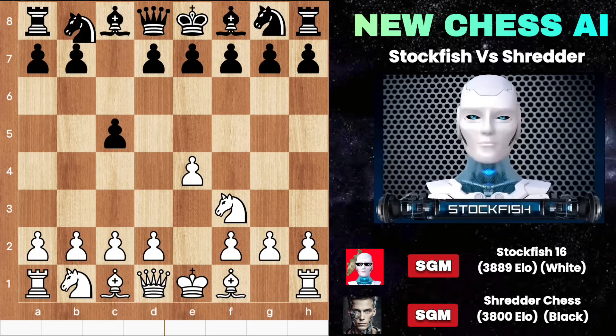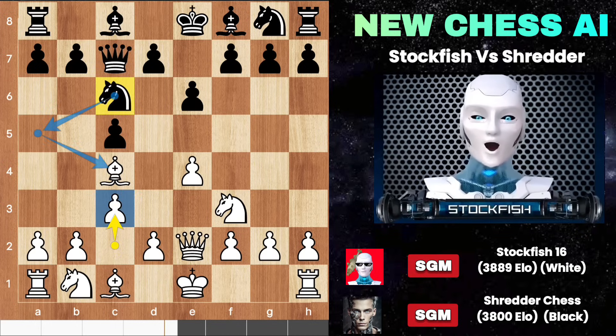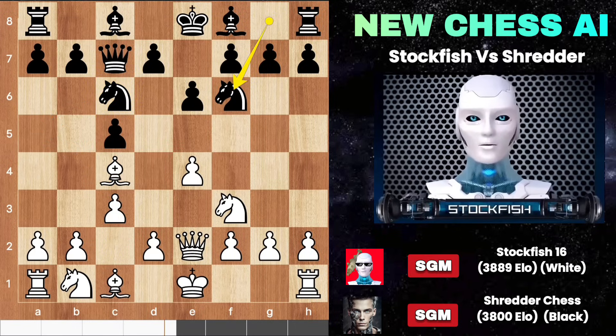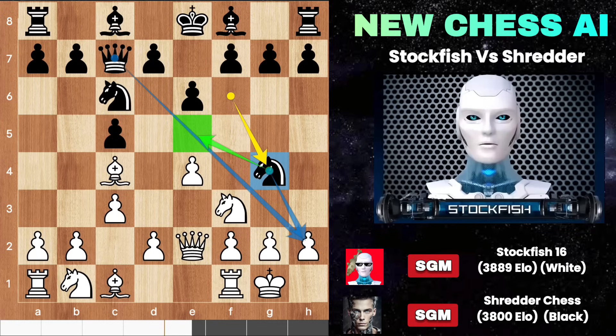We have the Sicilian defense as I mentioned — bishop C4, E6, and this is called the old Sicilian variation. The Sicilian opening in chess is classic, strong, and has stood the test of time, just like gold. Knight G4 by Shredder to target the H2 pawn, and he has the positional strategy to eliminate the king's knight.